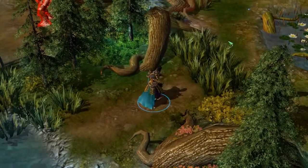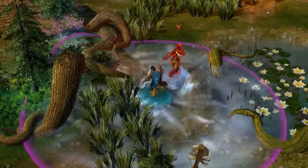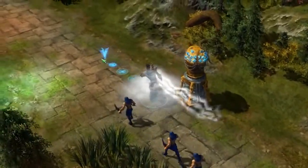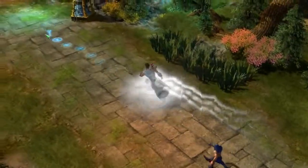Water Form unleashes the force of a freezing typhoon, slowing all nearby enemies' movement and attack speeds while increasing their ability cooldowns by a significant portion. Air Form allows the Elementalist to merge with the air itself, becoming immune to standard crowd control effects and increasing his movement speed dramatically.